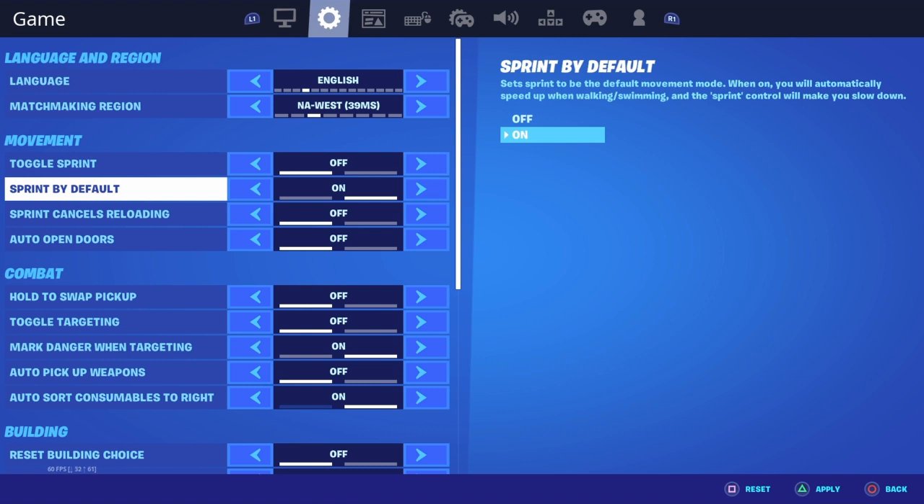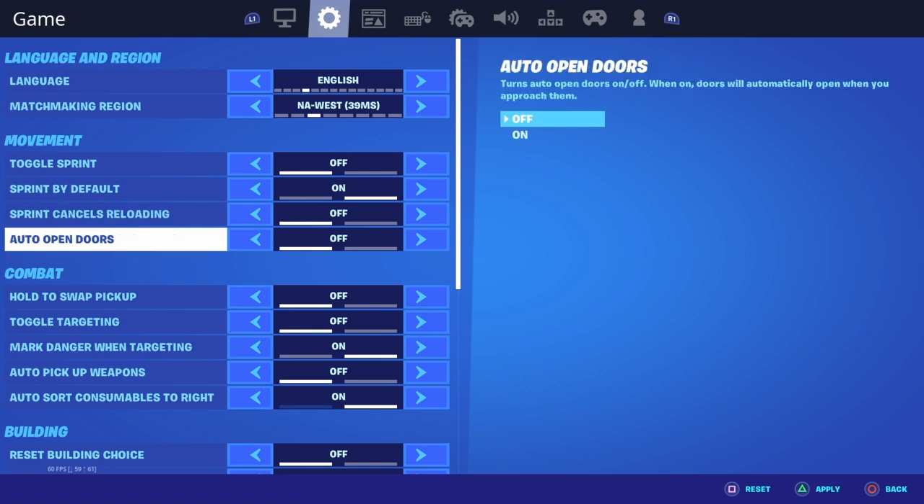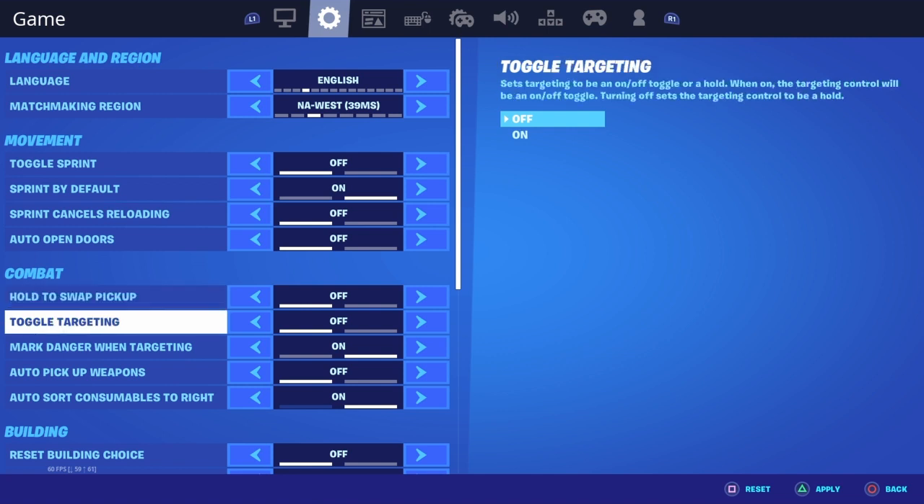Sprint by default is on, sprint cancel reloading is off, auto open doors is off. Hold and swap pickups — I used to have it on but now I don't. In season four I had it on and now I have it off, feels like that's right.